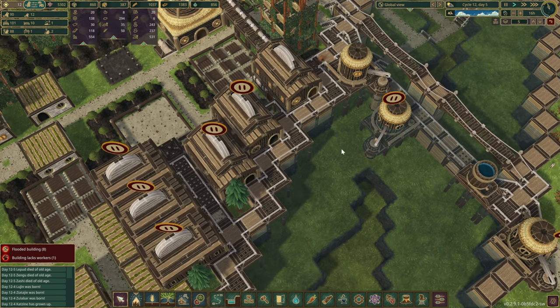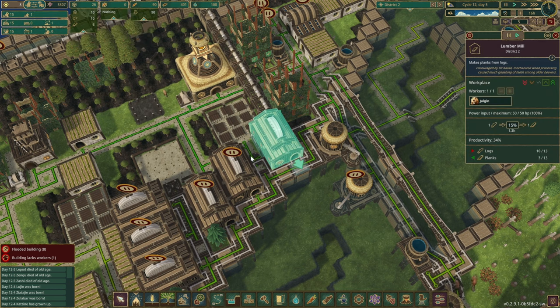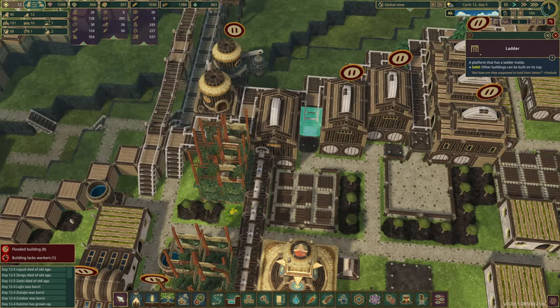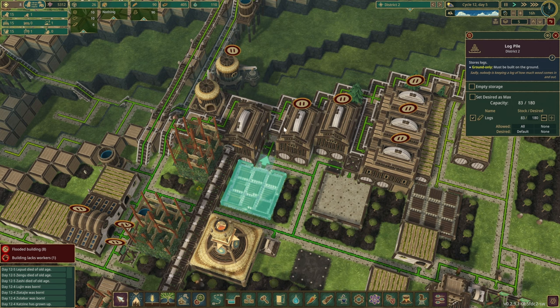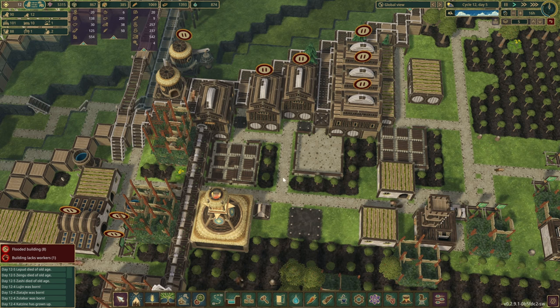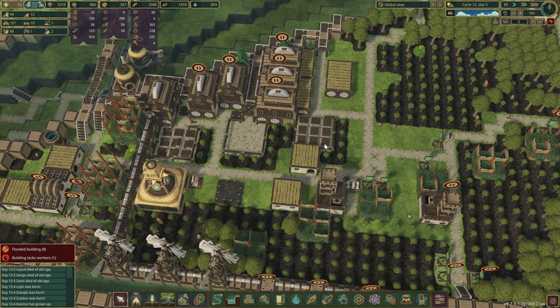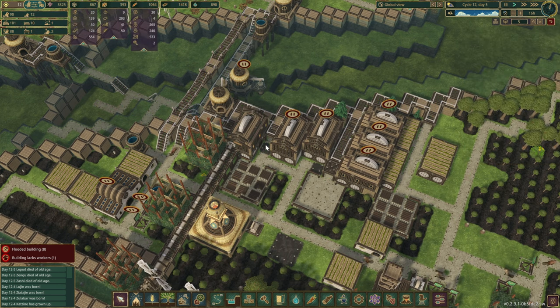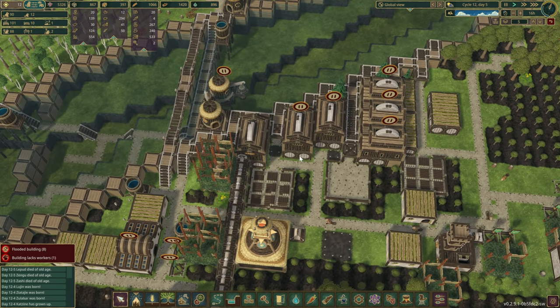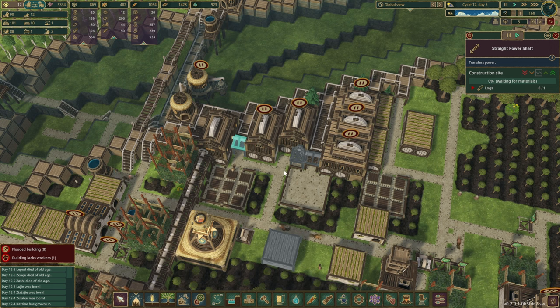If we go up by a couple of levels - they'll have access from the levees over here, go into their lumber mill, and I've used a set of ladders so they will climb straight down and have access to the warehouse but also individual log piles. The idea is I don't want those beavers running all the way to the lumberjack flags. Once the trees get cut down, our haulers are going to bring them into the log piles which are very close to our lumber mill stations. The power isn't going through into those other ones yet but we're not using them just yet.